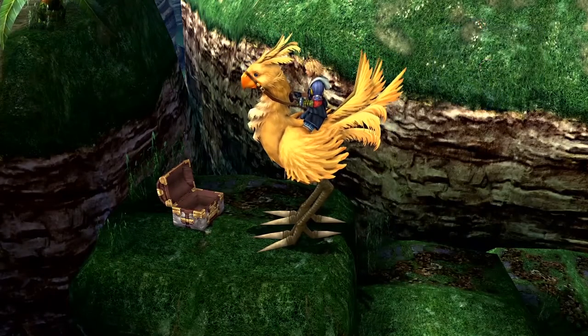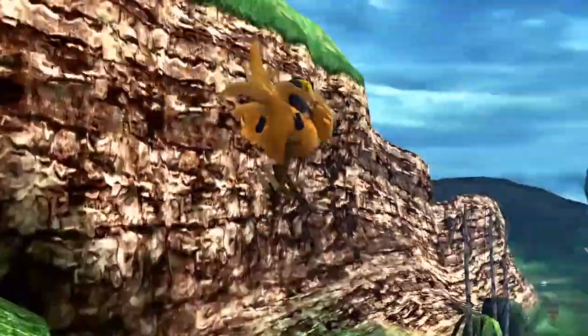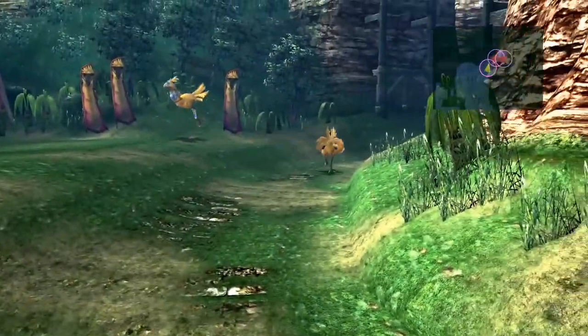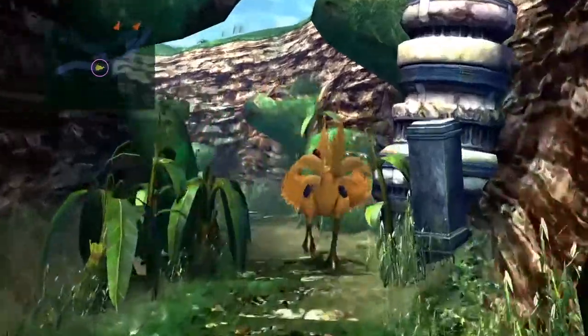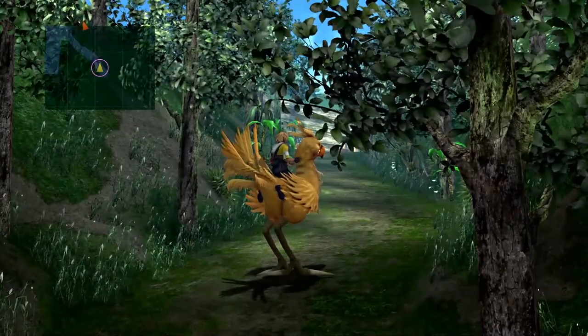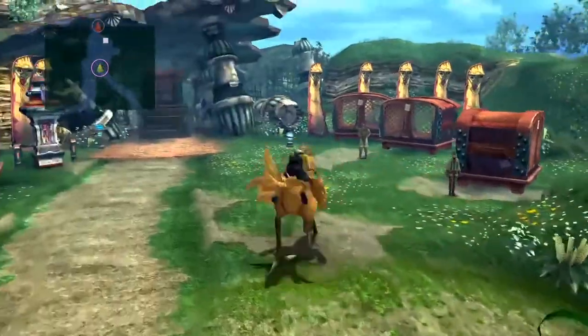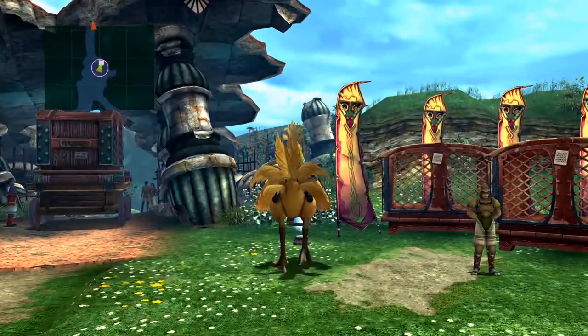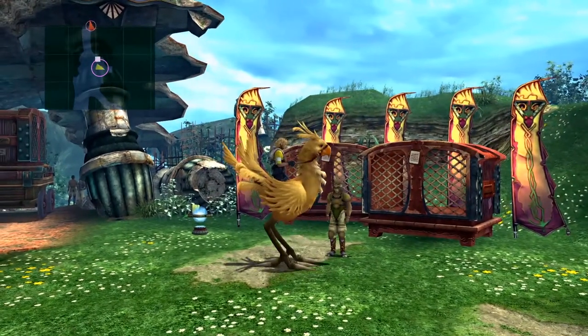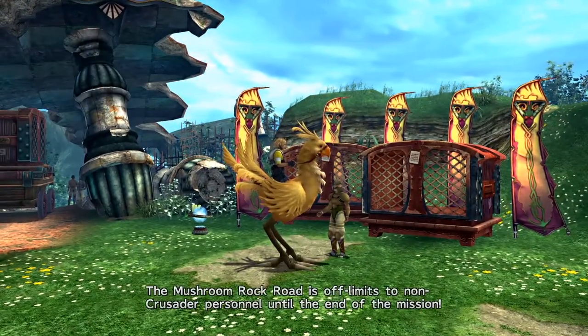We get a Fortune Sphere, which I'm not going to be using for a while. If you remember, I picked up a Luck Sphere over at Kilika Woods — well, the Fortune Sphere is what actually activates it. Like you have Strength Nodes and Defense Nodes — Power Spheres activate Strength and Defense, Magic Spheres activate Magic Defense and Magic Attack. Well, Luck Nodes are actually activated by Fortune Spheres. That's how you activate the Luck stats.